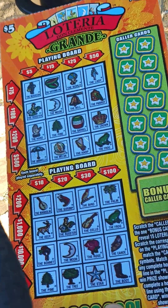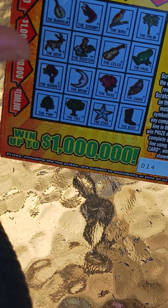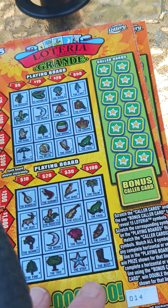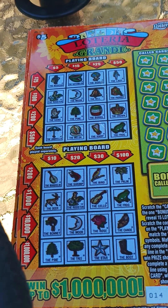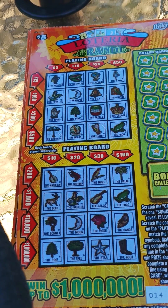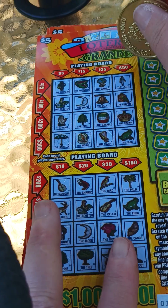Hey everybody, Scratching Nana. I got new tickets — I got some Loterias on this session. I think I got six of them, 14 through 19. Yeah, I got six. Let's see how we can do on them. I haven't played them yet so hang on, let me get a sip of drink. All right, let's see how we can do. I've been looking forward to playing these, so let's see.